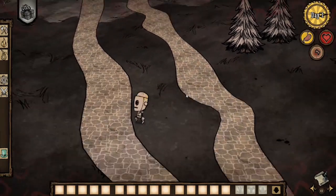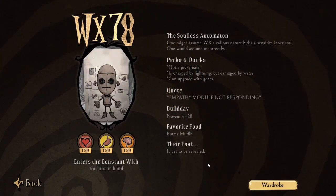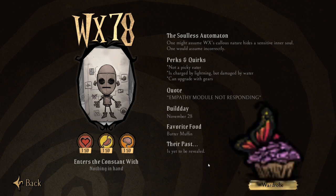Another thing to check with WX-78 is his favorite food — the butter muffin. If you make a butter muffin with butterfly wings, you'll get extra hunger for WX-78. Getting butterflies is pretty easy — just find a big flower field and whack some butterflies to get butterfly wings to make those butter muffins. It's easy to get and it will help a lot with his hunger.